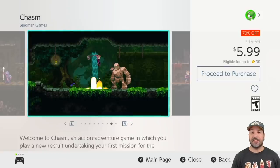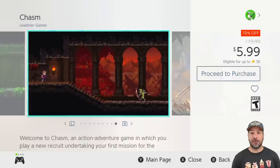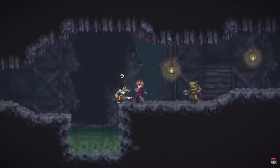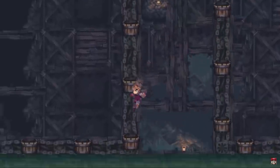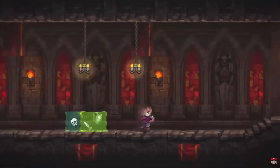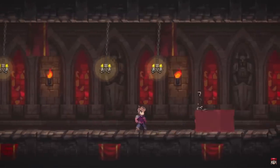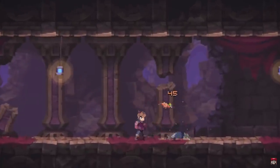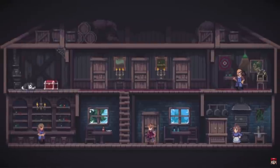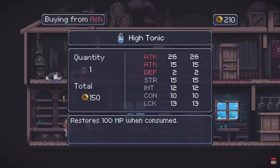Next on the list we have Chasm at 70% off for $5.99. This is a new entry to the series — I just tried out the game this week and I was quite impressed. It's a 2D action adventure Metroidvania with some RPG elements thrown in. This is a great game to pick up when it's on sale. At its full price it is still a decent offering, but it really shines at the $6 price point.